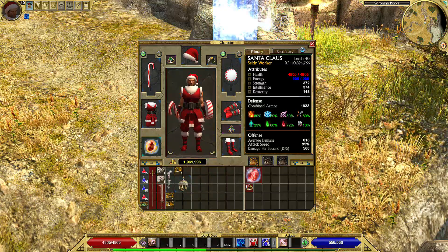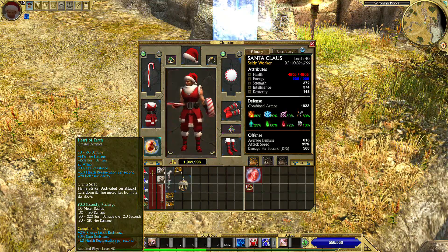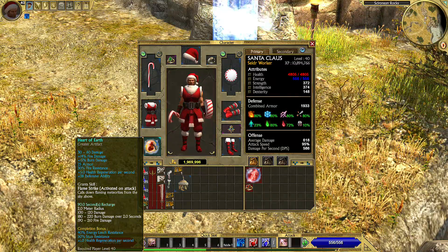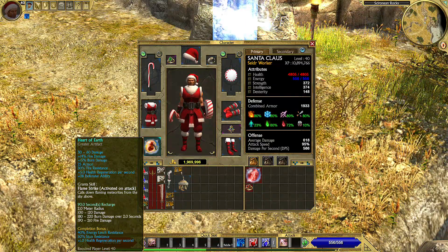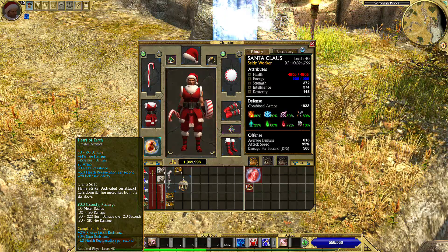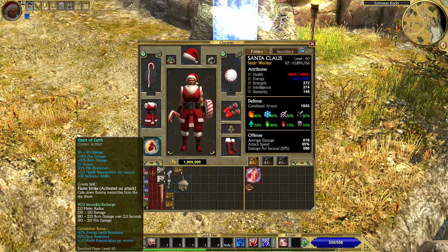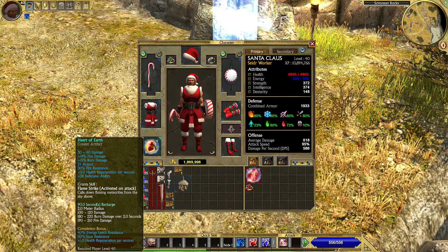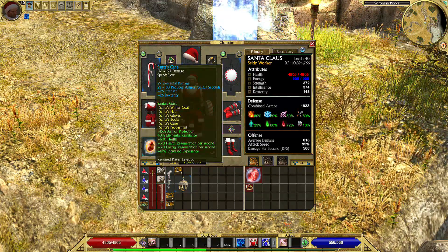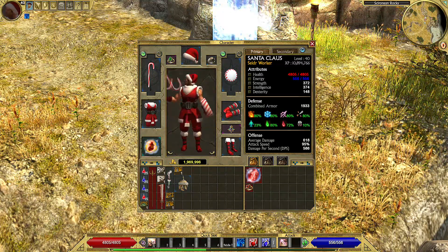For the other items we have the Heart of Earth. This is a great item because it provides buffs to survivability and also damage output — very nice buffs, including flat physical damage of 30 to 60. This flat damage is used when we attack with our weapon and also when we use skills that utilize weapons.